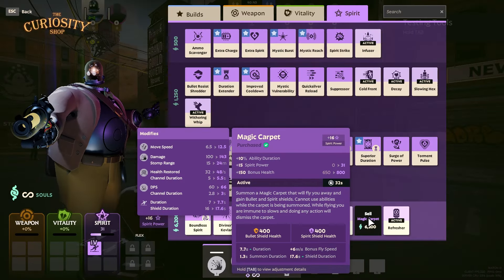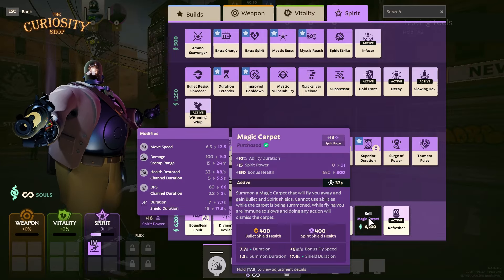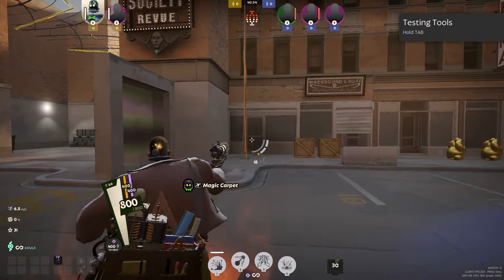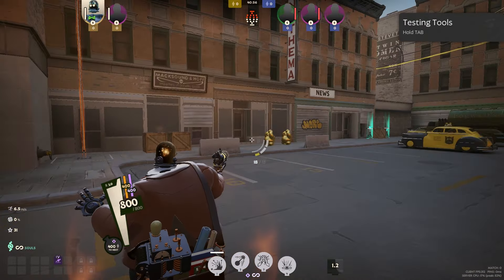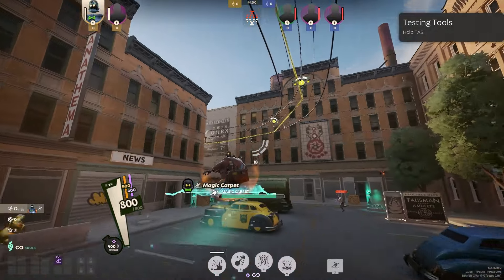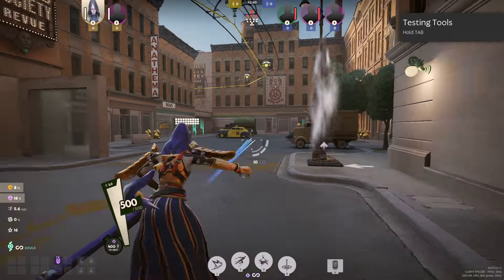Next up is an item I don't see used a lot. Ever wanted to have a Princess Jasmine moment and show someone the world? Well, now you can with the Magic Carpet. It gives you 400 bullet shield, 400 spirit shield, increases your ability duration by 10%, and allows you to fly. It's a fun item for when you just want to have fun. A character I can definitely see using this is Dynamo — imagine flying in for an ulti.